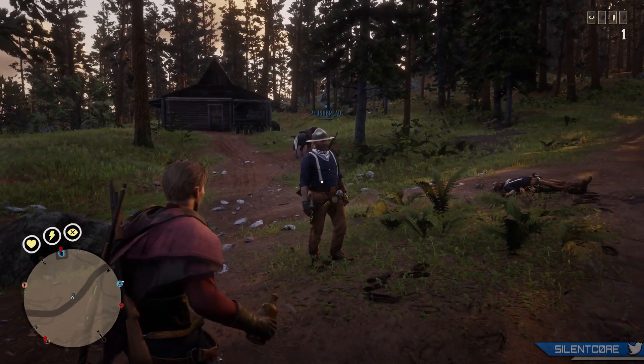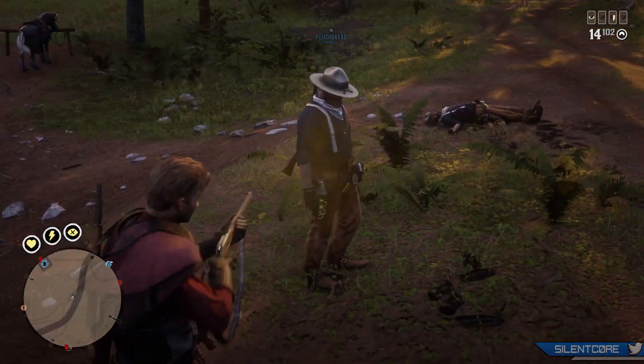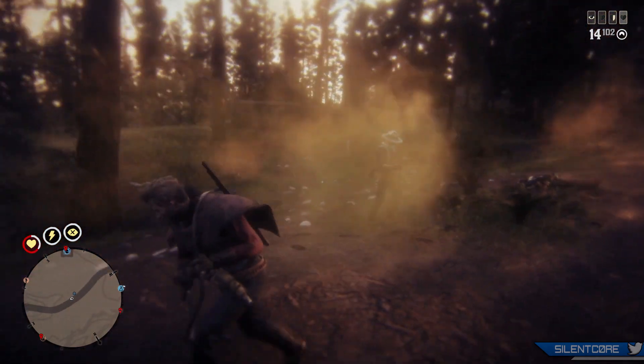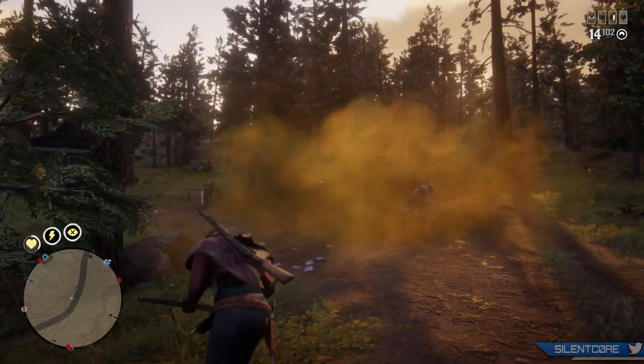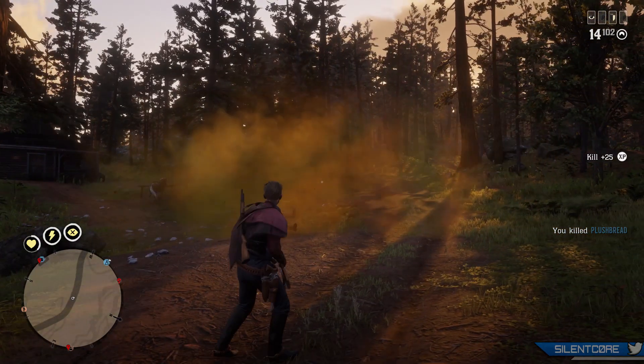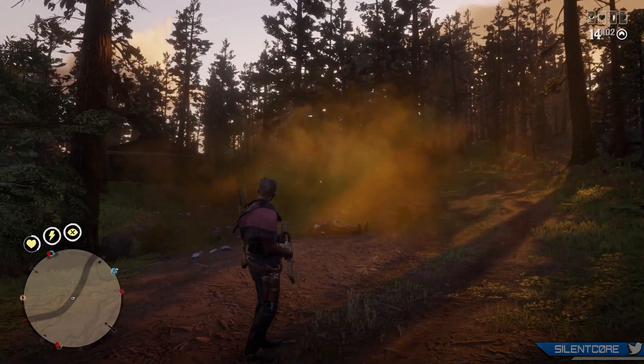You can just see in the gameplay the huge effect the Toxic Moonshine is having on my character. If I'm in a PvP situation and someone throws this at me and is shooting at me, there's going to be no real way I can defend myself. So if you're getting hit with one of these Toxic Moonshine bottles, you're pretty much done for.